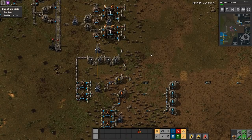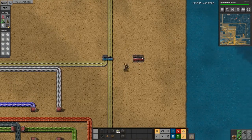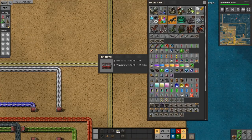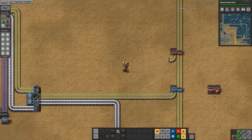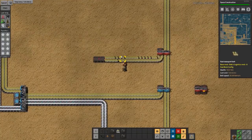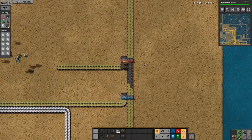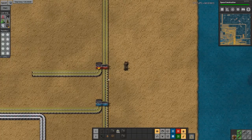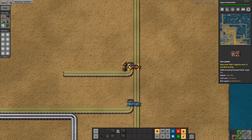The next tip is splitters. In version 0.16, splitters got an overhaul allowing filter and priority settings. Now with splitters you can do all sorts of things — filter specific items going in and out, and set input and output priority. For output priority, say you have a belt and you want one side to always get filled first with excess going the other way: set an output priority and choose your side. For example, steam generators will always get coal and the excess goes to your furnaces, so you never run out of power. You can also do filter output as well, whereas back in version 0.15 you had to use circuits for all of this.